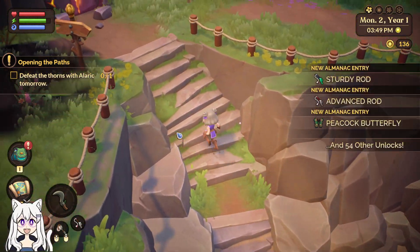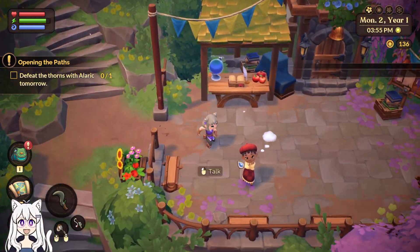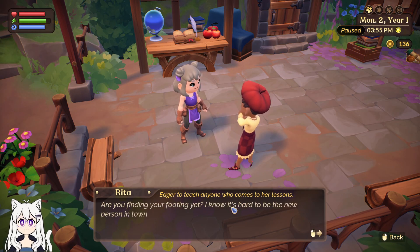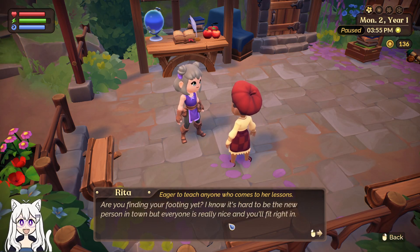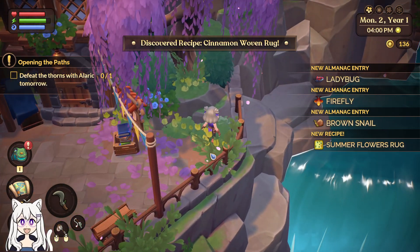I don't really want to do more fishies. I think I might be quest-locked until I actually manage. I've been stunning the sprites of Azoria — they seem to be more mischievous than anything else. Are you finding your footing yet? I know it's hard to be the new person in town, but everyone is really nice and you'll fit right in. And a recipe that I missed earlier — cinnamon woven rug. That sounds nice.